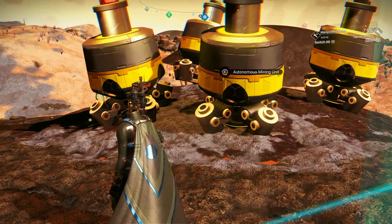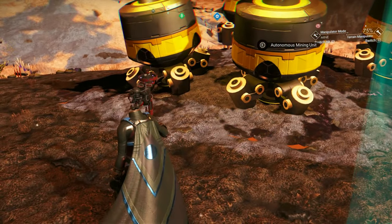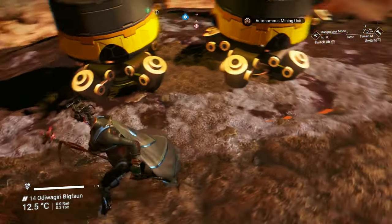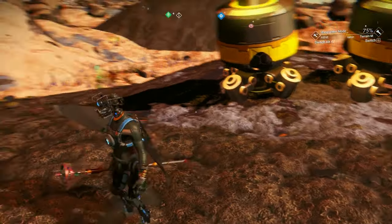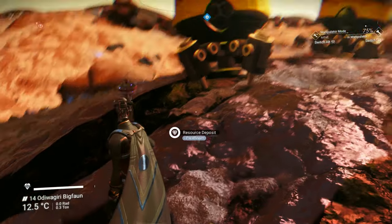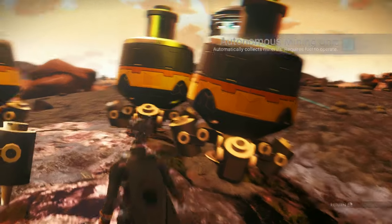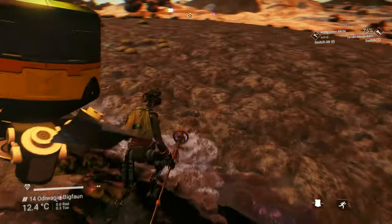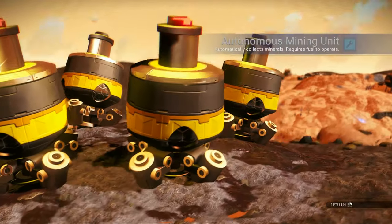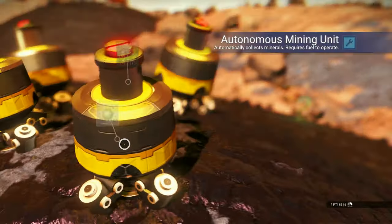What I'd like to mention in this episode is the autonomous mining unit. You place them on top of above-ground resources — in this case the resource is paraffinium. In exchange for carbon, it will mine paraffinium. I noticed that at least in my game I don't even have to be there. I just put the carbon in, go somewhere else and do something, then come back and it's mined whatever the resource is.